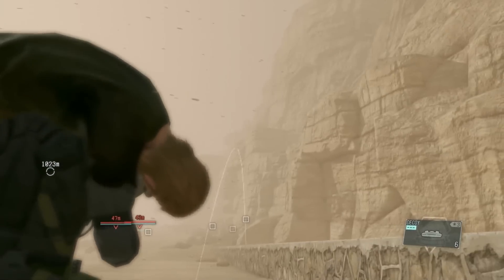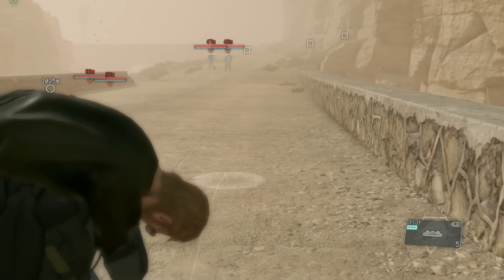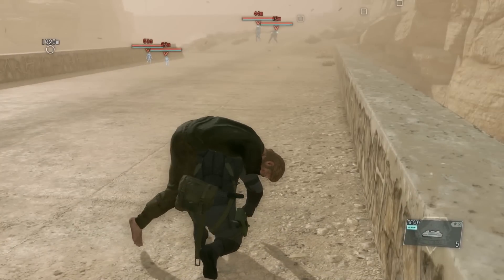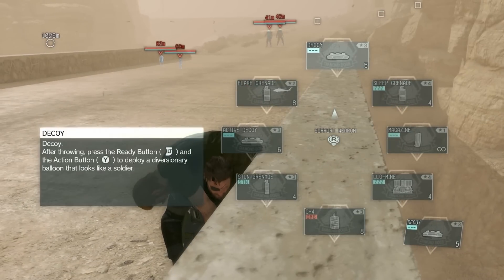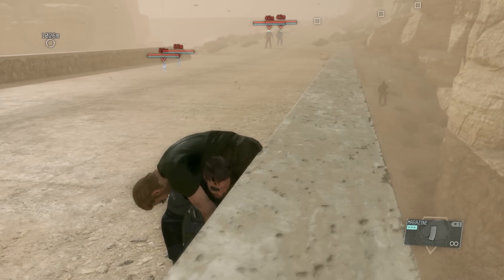One of the side quests is to get past these guys without alerting them, which you need to do to get perfect stealth and no kills, because you can't get perfect stealth without getting past these guys. Regardless of whether you have the decoy unlocked at this point, decoys are super helpful in this game — I'll be using them a lot. The magazines you can throw to get their attention are helpful too, but not as helpful as decoys. What you want to do with these two guys on the bridge is lure them to the right and then just walk right past them.